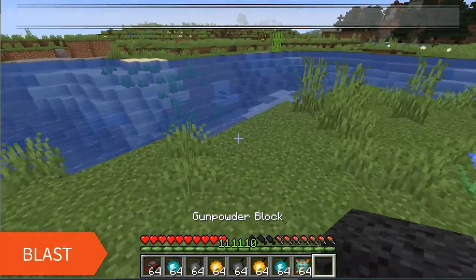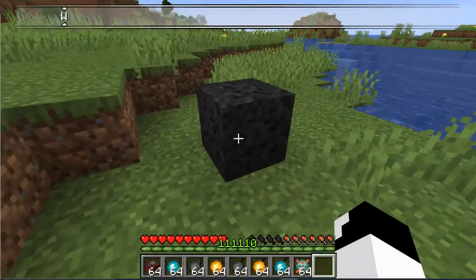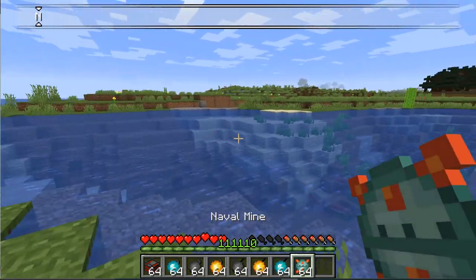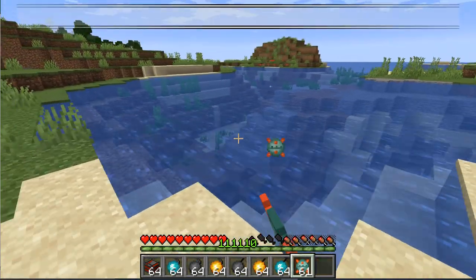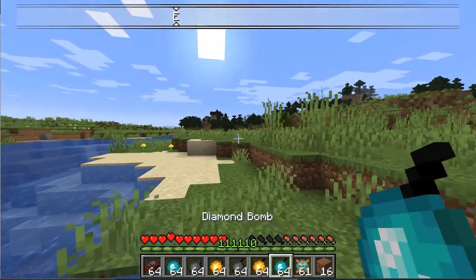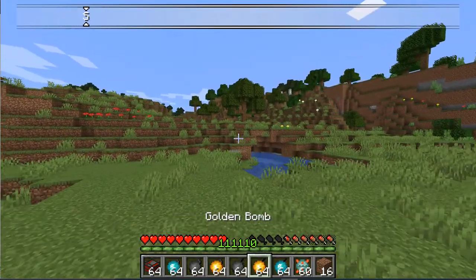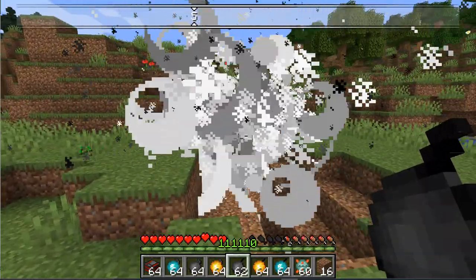The final mod of the day is called Blast. From the name, I think you can tell what this is. It adds a lot of different types of bombs, and it also adds one single block: the Gunpowder Block. Let's get to the bombs — let's go, explosions! The Naval Bomb is a bomb that you can throw in water and it will still deal damage and explode when it hits. Normally TNT doesn't deal damage underwater, but this Naval Mine does. If you're looking for above-ground explosions, you can use the normal bomb. It will explode after a certain amount of time, and so does the Golden Bomb — but each higher rank, the strength increases.